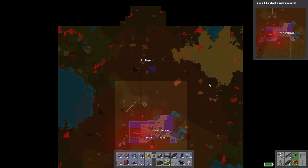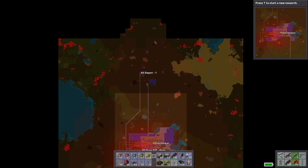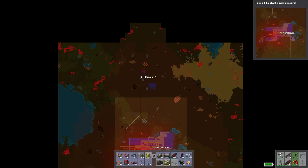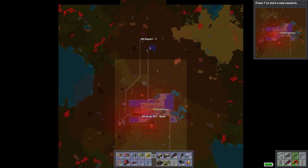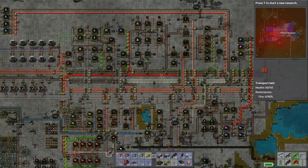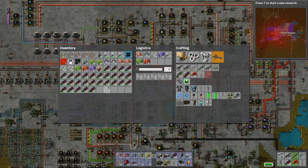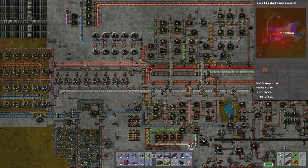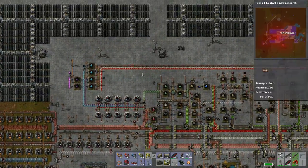We do need to take care of some more biters. I think we kind of have to carve into these guys up here. We need to work on these - I want to kind of tie into the copper and ore. So let's actually do that.